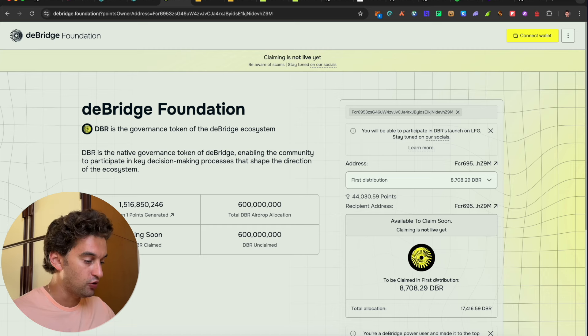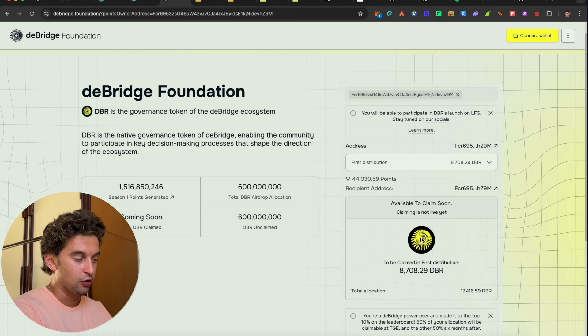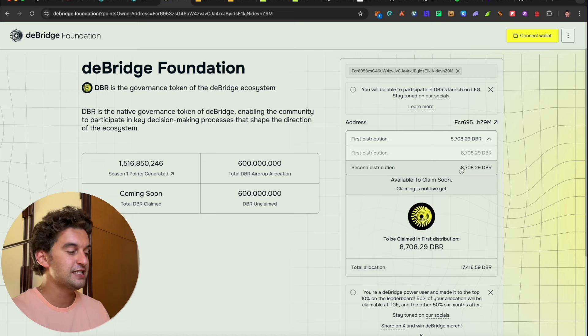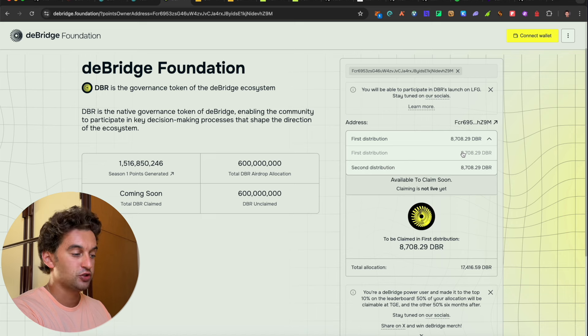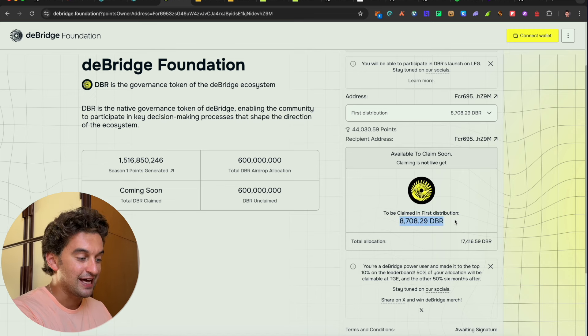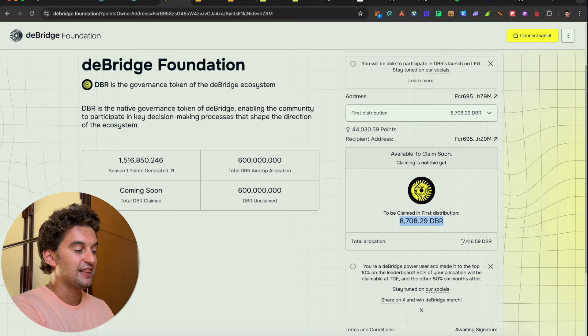Next, the deBridge allocation. In the last video I said that one number was your total allocation — I made a mistake. Here is the actual total: we got 17,000 DBR tokens for this allocation. This is one of my wallets. The first distribution is the first 50% you get at TGE, and the second distribution is the remaining 50% — 50% claimed at TGE and the other 50% after six months of vesting. The 8,000 tokens shown is the 50%, so the total is 17,000 DBR.